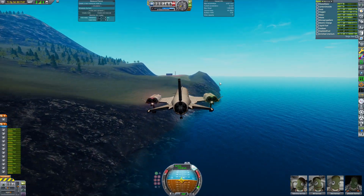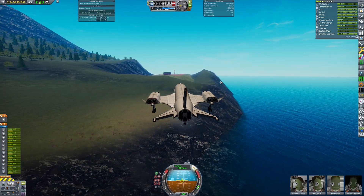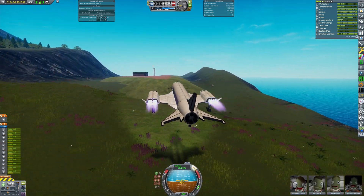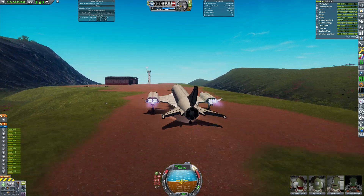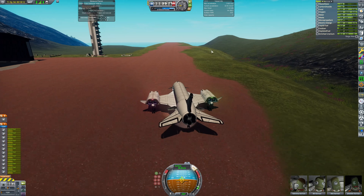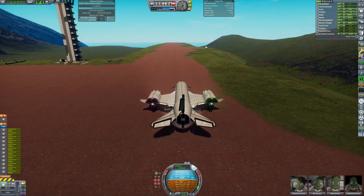I'm running extras like Near Future Solar, extra docking ports, and small things like Chatterer and Nebula Skybox. While one can notice that it's unfair to compare a modded game to an unmodded one, the whole reason for KSP2's existence is motivated by ambition to do better than modded KSP1. And that's the reality we'll see in this video. So without further ado, let's start building things in KSP1.